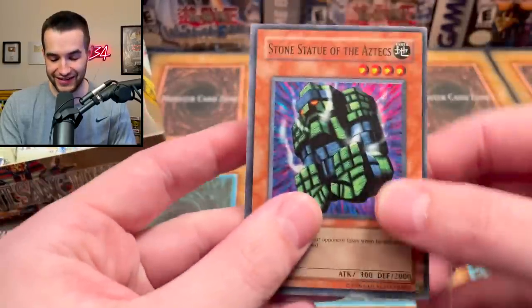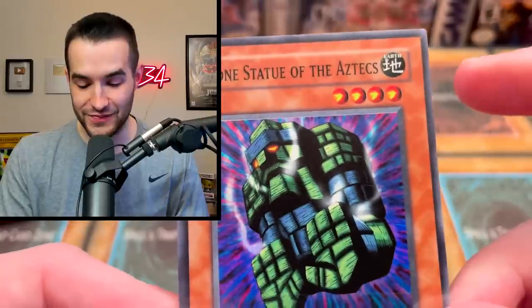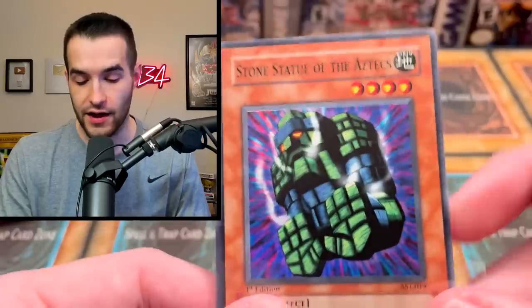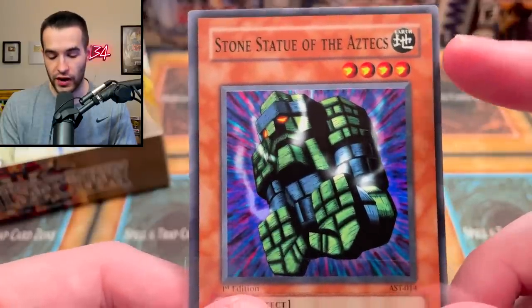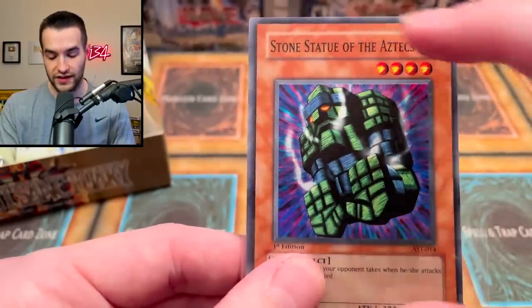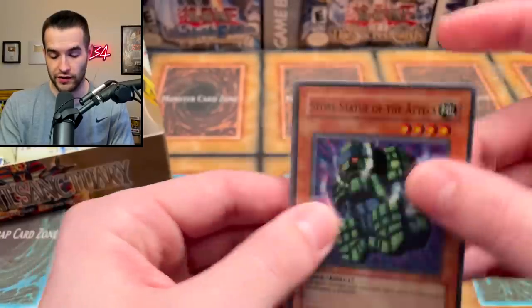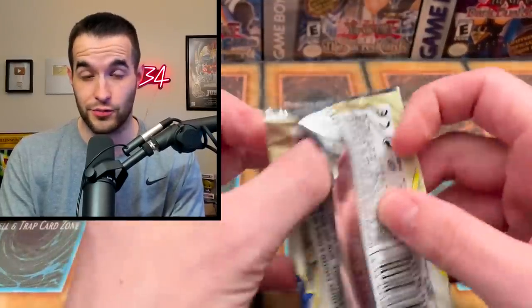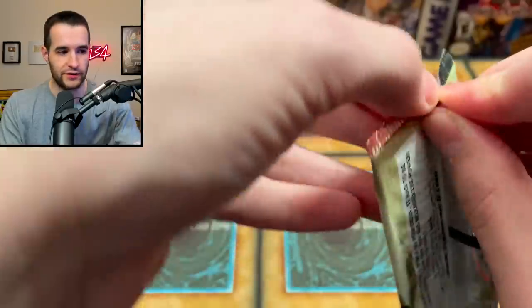Stone Statue of the Aztecs — the first Super Rare. And talk about some horrible centering. See how that gray border is very thin on the right side compared to the left side which is very thick? That's because the whole thing is shifted. That is not good when you're grading the card. You don't want it to be off-centered. Unless it's extremely off-centered with no border on one side — that's actually good because it's like a misprint. This is just off-centered and not good.